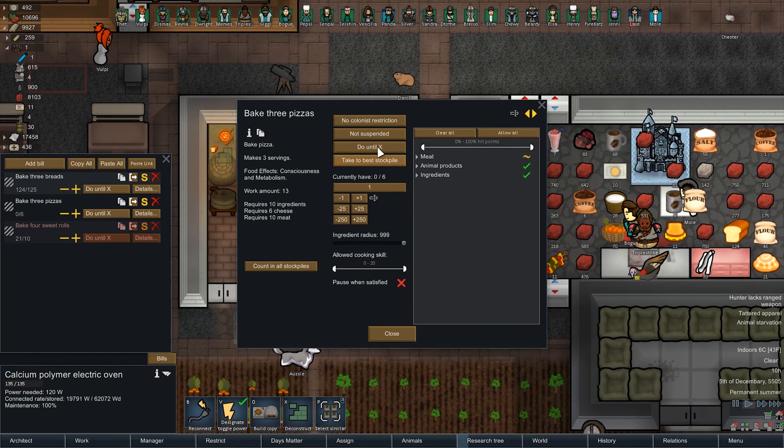I'll go myself. We'll take Vulpy and Dismas too. I honestly don't think we need anyone else, but we'll take some fighters just in case. So Silvermane, why don't you come with? Senpai for another melee fighter. And of course, Raynald. That's a good mix of range and melee, I think.